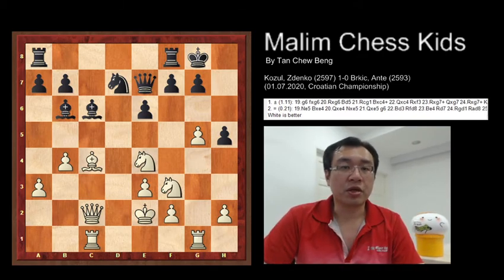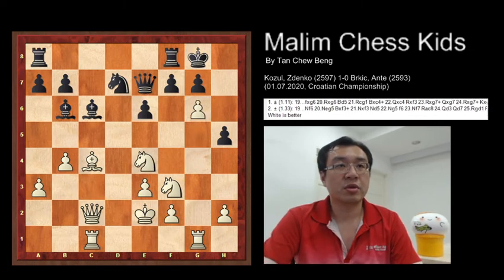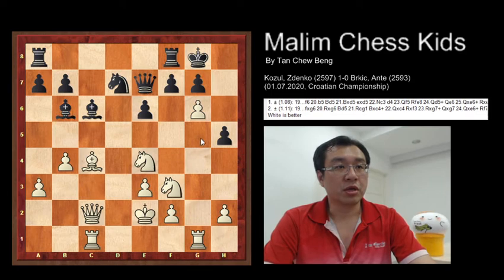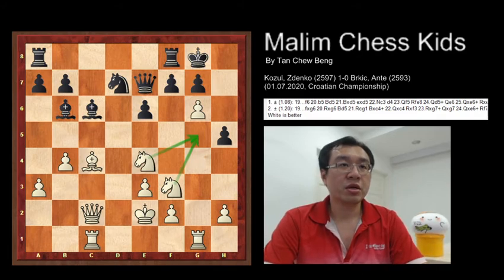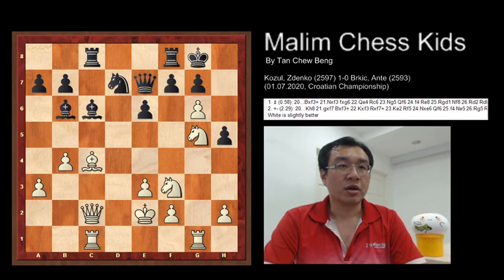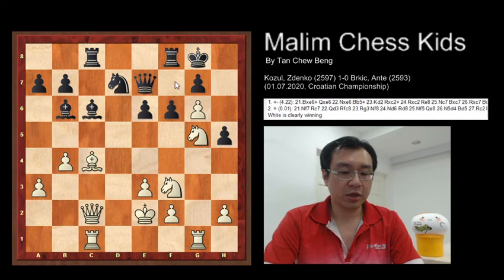White continues to play G6, which is to destroy the F7 pawn. White also has the idea of putting the knight to G5. The game continues: Rook A-C8, then Knight E to G5, and Black plays F6.